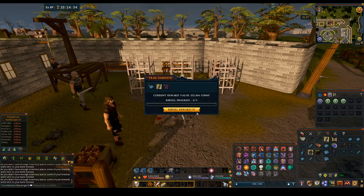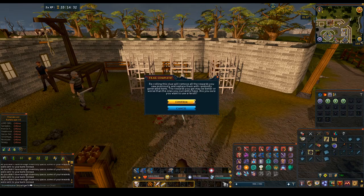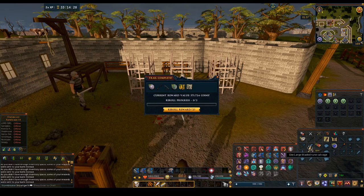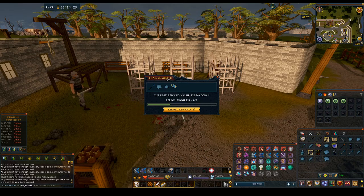A master clue! Those are hard to do. I don't think I have most of the requirements to do most of them, but we'll hold on to it. Three ancient pages — 300k. I'm just going to re-roll that.